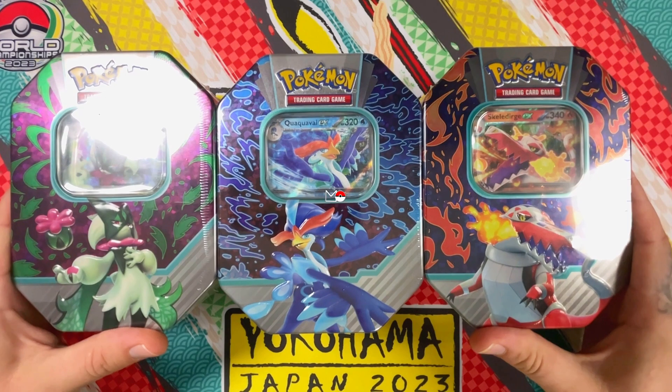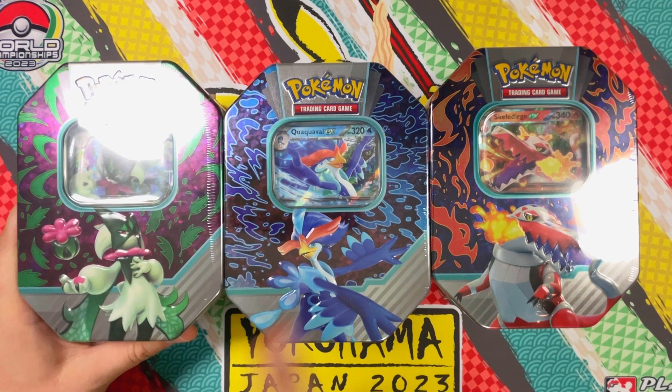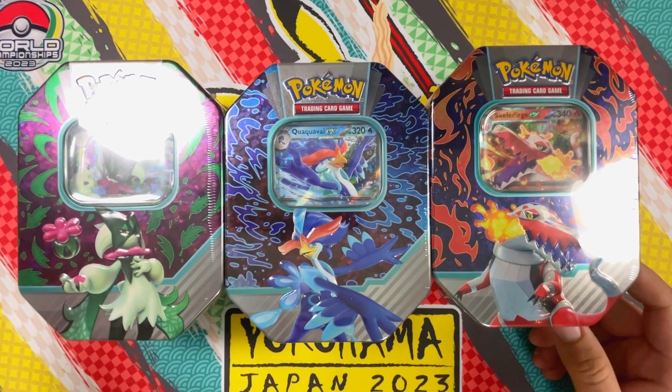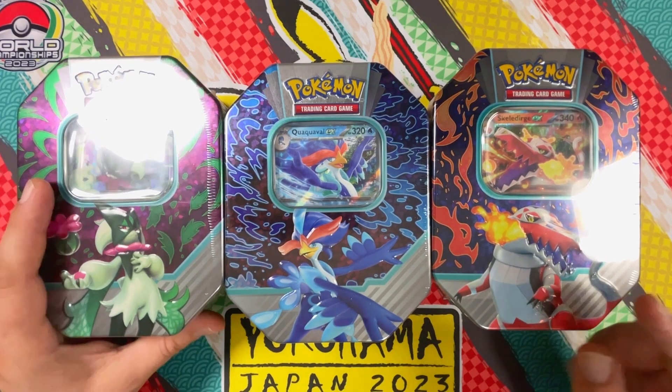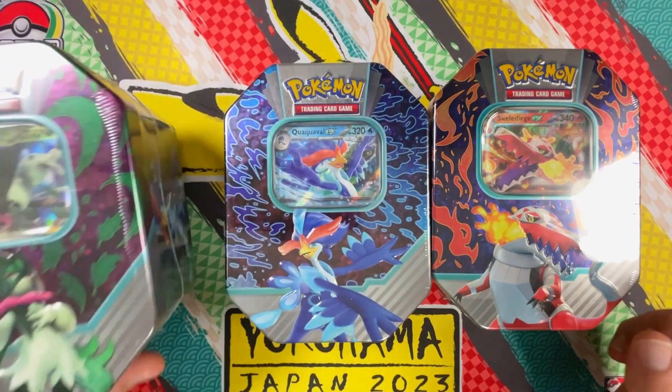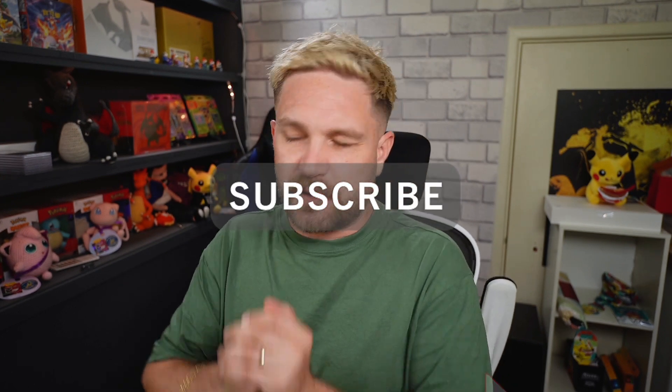We have all three tins laid out in front of me. Quick question: which one of these three is your favorite — the Meowscarada, the Quaquaval EX, or the Skeledirge EX? For me it's got to be the Meowscarada. Also, if you haven't already, make sure you hit that subscribe button — I've got some really cool content coming up. If you like the video, give me a like, it'd be much appreciated.